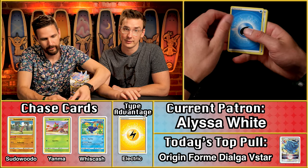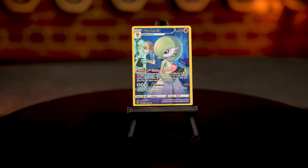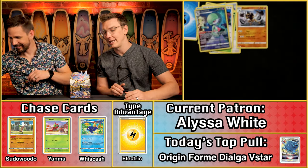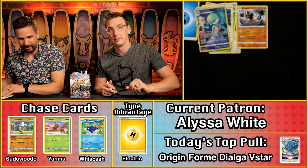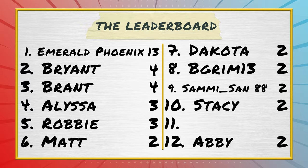Alyssa White — if you pull another Leafeon, I'll be done with the show! Water energy, so no multiplier. We've got a Trainer Gallery Gardevoir — and could there be something exciting behind it? No — it's the Cleaver. But the Gardevoir is worth $1.32, so that's two points, plus the Cleaver is one, for a total of three for Alyssa.